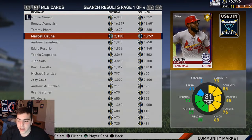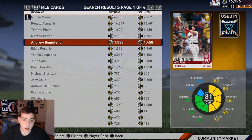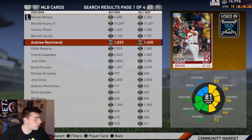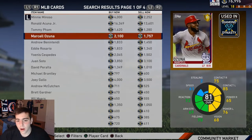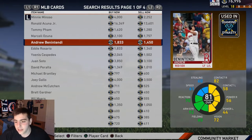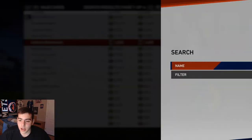Ozuna has very good well-rounded stats — power, contact, the speed's there, the vision's there, arm strength's there. He's just all-around literally perfect, very budget, awesome. He's one of my top gold options. Then we got Ben Intendi — the stats don't say it but I can tell you this guy is a god.